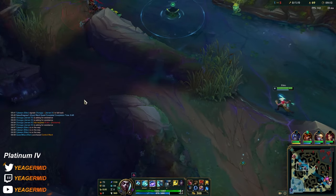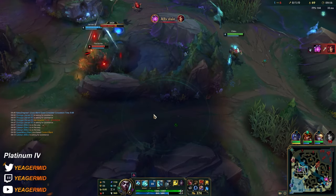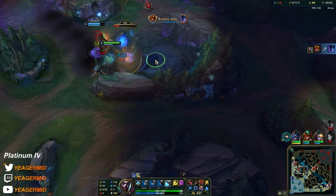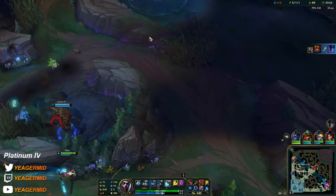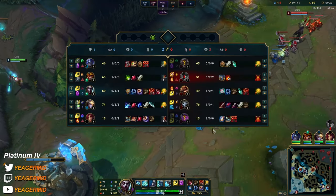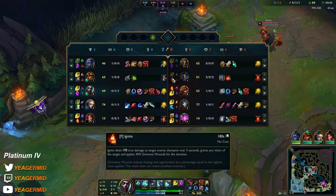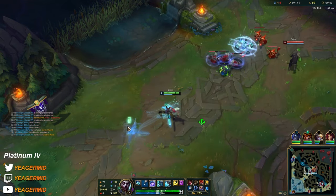There's no flash on the Nocturne, so if he ults — oh man, he got the kill. That blows big time. But I don't think he tried to steal it; somehow he just got the kill. The Nocturne is playing without flash, so every single Jarvan ult should be a kill on him as long as I'm there.